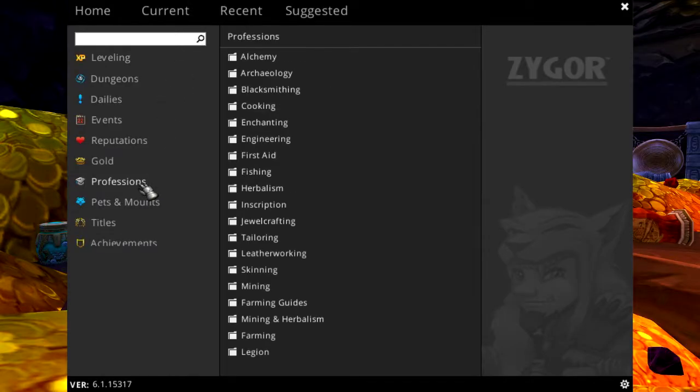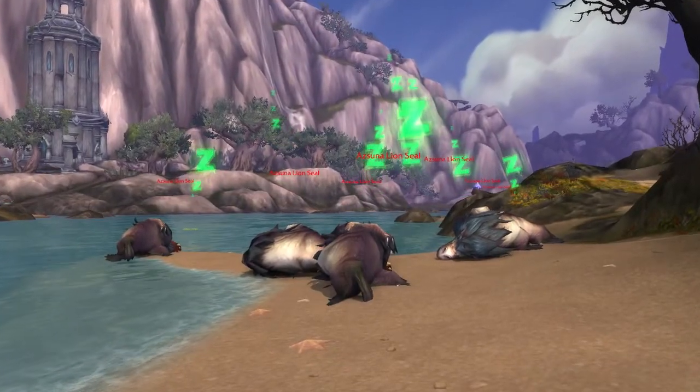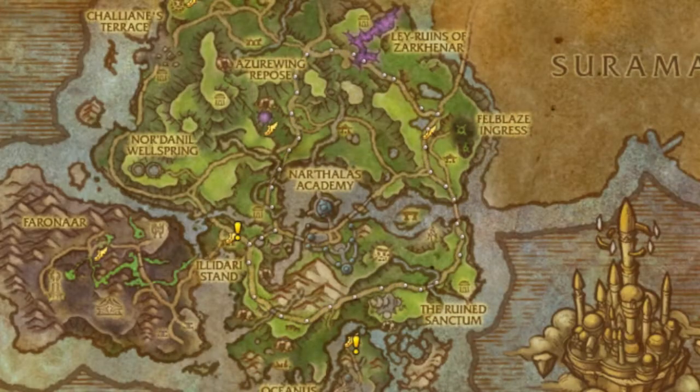The Professions Guide features full 1 to 800 power leveling guides for all 15 of the game's professions. For skinning, herbalism, and mining, we'll show you where to find the most populated areas of enemies to skin and the best locations to gather resources, complete with ant trail paths to display on your map that show you the exact route to follow.